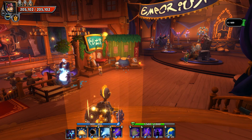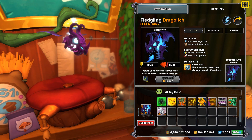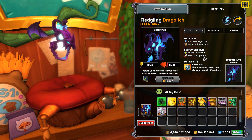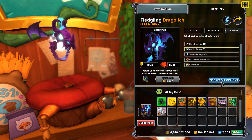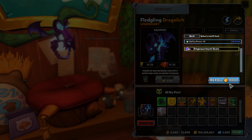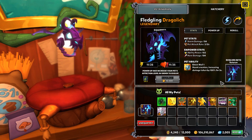Of course you can reroll stats on pets, so although the stats are not a significant amount, by all means reroll these to the stat that you want. Say I didn't like the ability power here — I could reroll that and go with four more ability power, so let's go ahead and just take that.